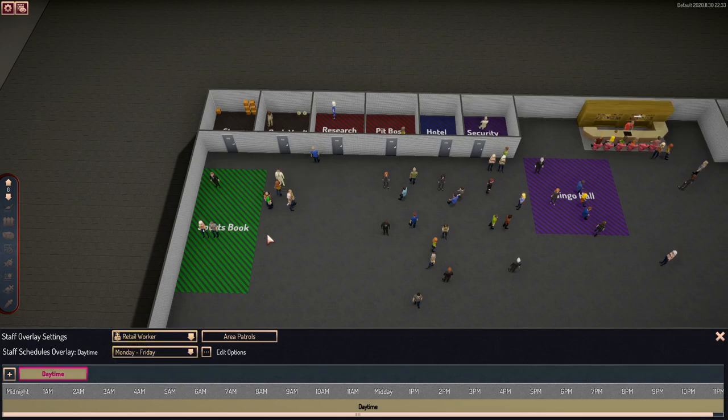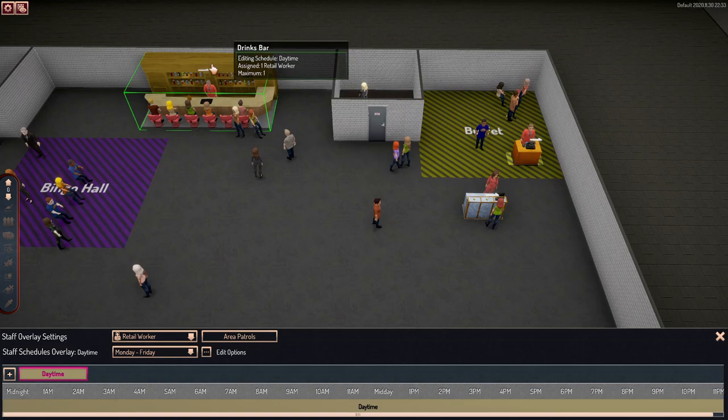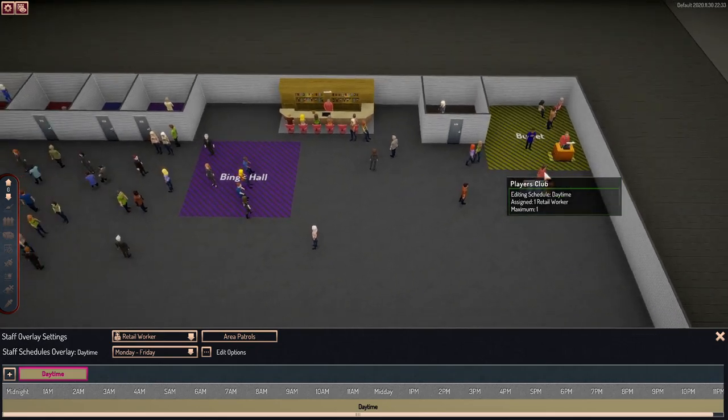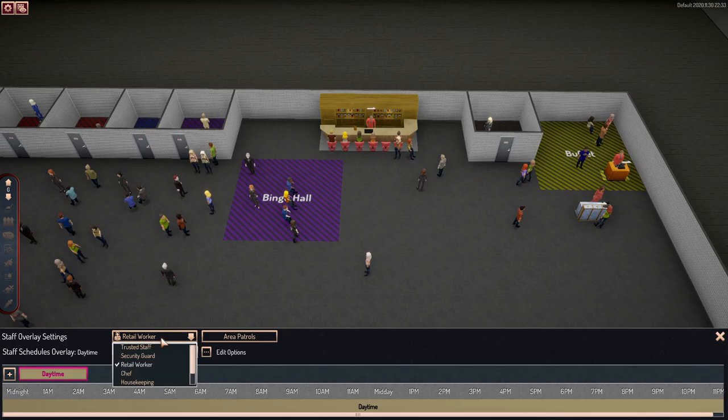Now you have the retail workers. Retail workers are going to be the ones that take your drink bar, your cash register in the buffet, and then your players club — that is where all of those are assigned. Very easy, very simple.